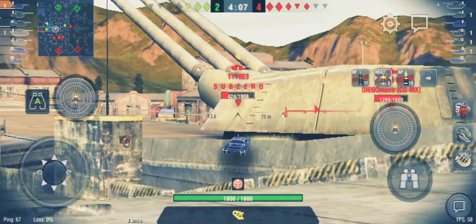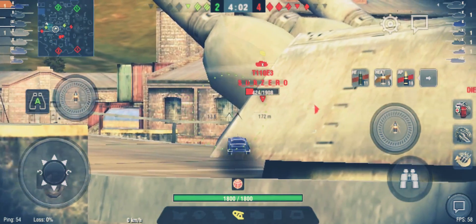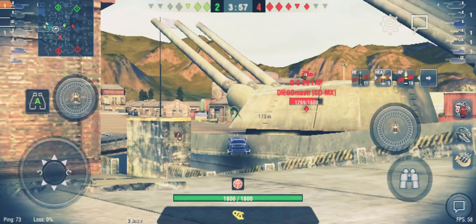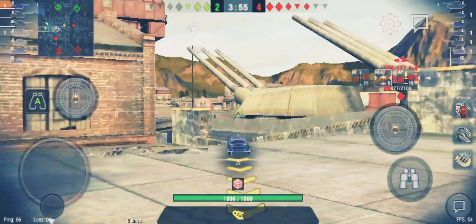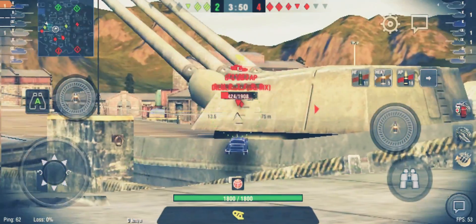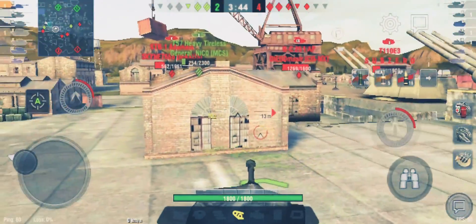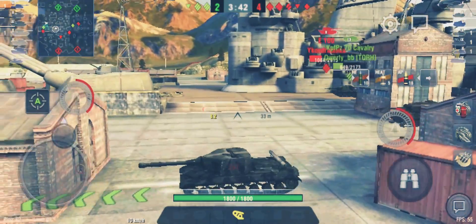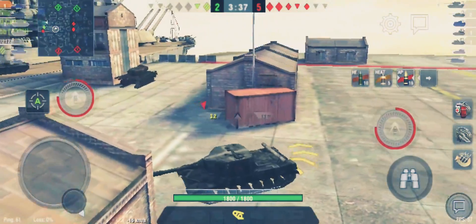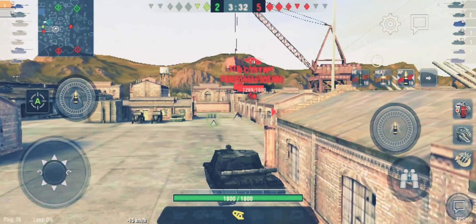Alright, he told me to tunnel more, so I'm going to tunnel more. Come on, come out, T11-0E3. He wants to be tunneled more, so I'm going to tunnel him more. Alright, this is still a perfectly winnable battle if we play our cards correctly.